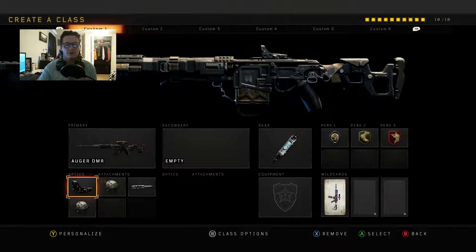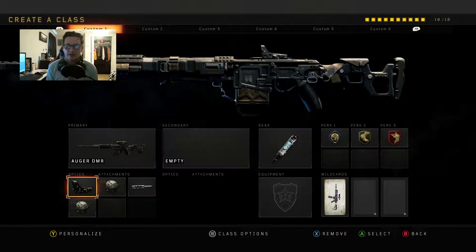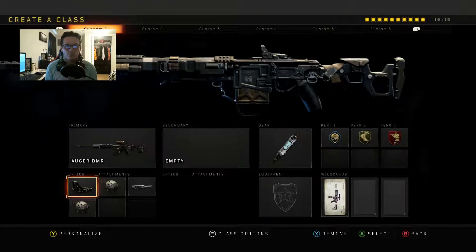First, with the DMR, you're going to want to run High Caliber 1 and 2, Long Barrel, and a Reflex Sight, mainly because the sight you originally get on the DMR is not all that great. Here's some gameplay with that setup.